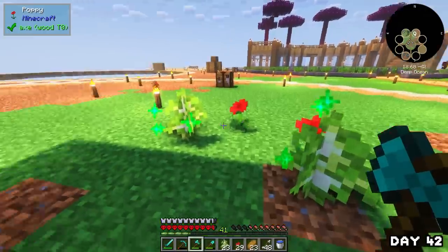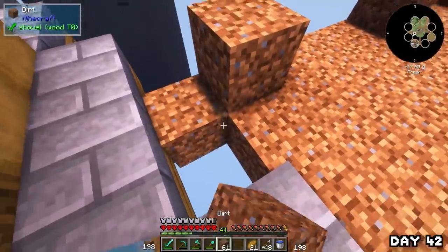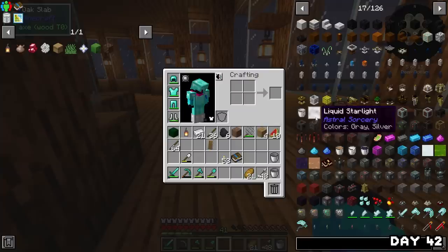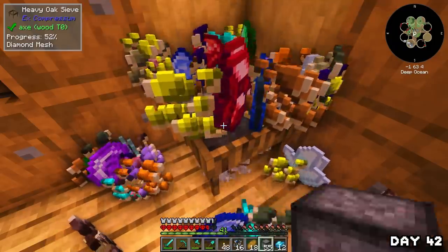On day 42 I grabbed some flowers and a bunch of birch saplings, planting and chopping them in search of a beehive because I want a bee farm. After a while of deleting birch trees I finally got a hive to spawn, bred the bees, added more dirt into gaps, grew some sugar cane from seeds and planted it at the farm, then spent the evening looking through the mods to see what to tackle next. I also sieved for diamonds because why not.